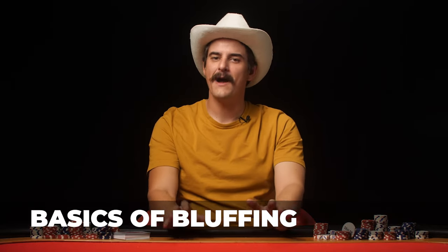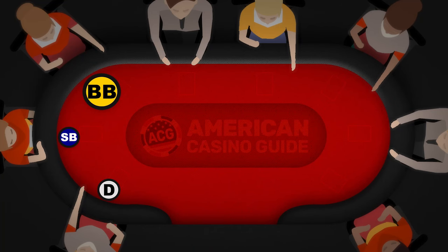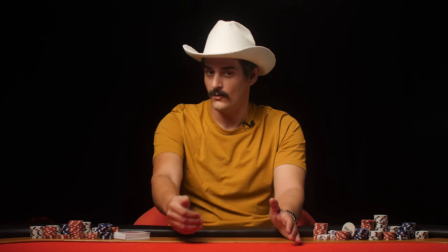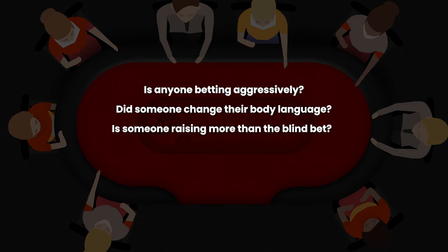The most important thing when bluffing is knowing when and where to do it. You can bluff from any position, but not all positions are alike. If you bluff early, you may get an unwanted call from a player who hasn't yet revealed their intention. The best place to bluff is in late position or on the button, where you can see what everyone is doing before acting. There are four tells to watch for: Is anyone betting aggressively? Did someone change their body language? Is someone raising more than the blind bet? Is everyone just checking after the flop?